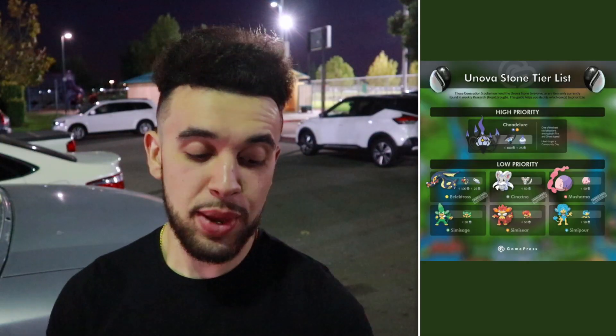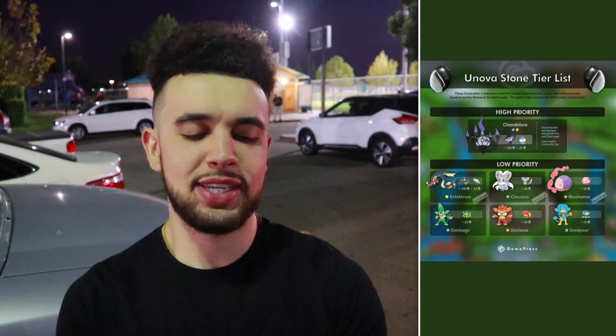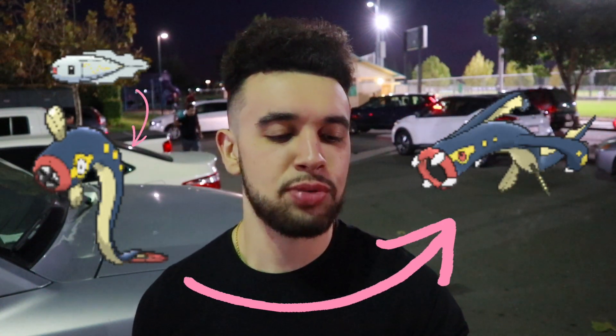Let's talk about the future Unova Stone Pokémon. We've got a parking spot and we're using a graphic from GamePress. Looking at the middle of the graphic, there are three Pokémon not yet introduced that will require the Unova Stone, all listed in the low priority category. First is Eelektross, which evolves from Tynamo through Eelektrik — a pretty cool family, one of my favorites from Generation Five. Next up is Cinccino, which evolves from Minccino, but I don't think it's going to be very useful.